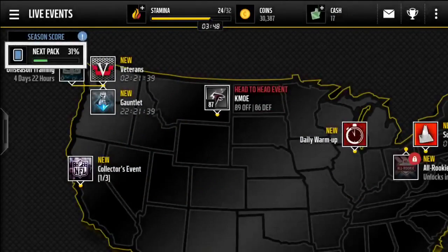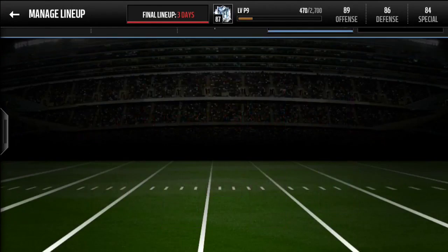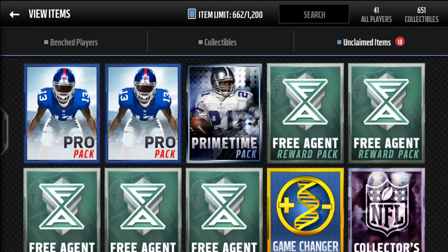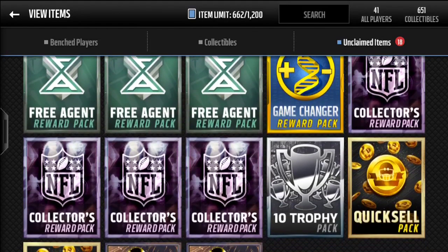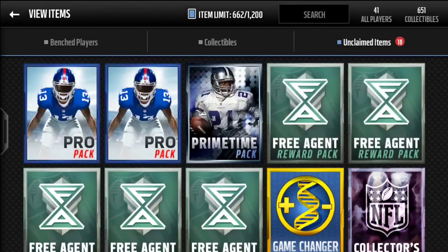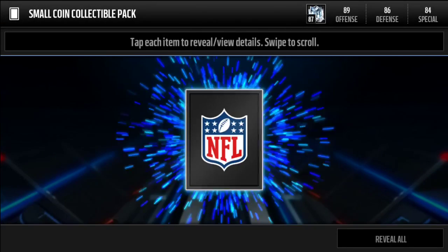Let's head in to open these 19 packs. We've got two pro packs, a prime time pack, five free agent reward packs, a game changer reward pack, four collectors reward packs, a 10 trophy pack, two regular quick sale packs, and two gold player reward packs. We're gonna start with the quick sale packs because those are probably going to be the worst.